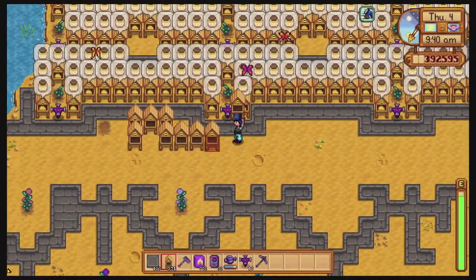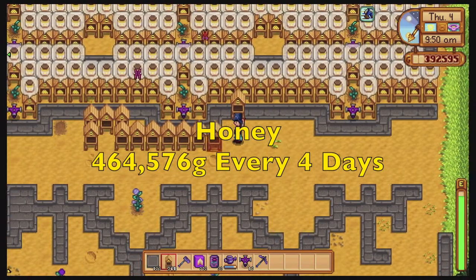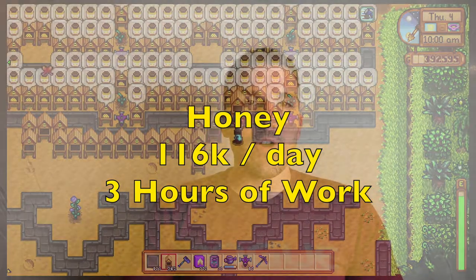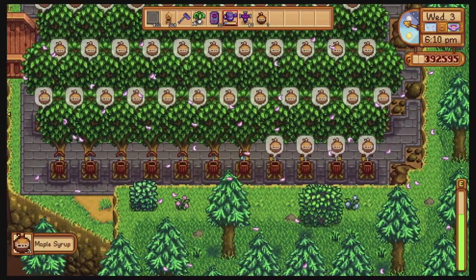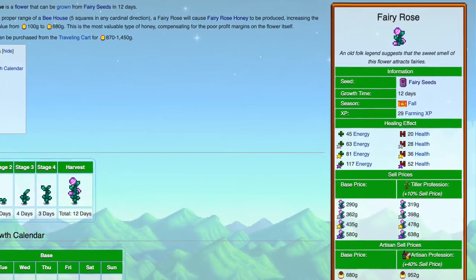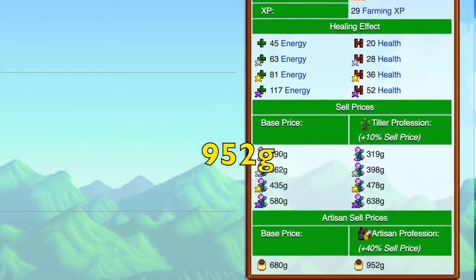So what's the solution? Let the buzzy bees do it for you. My plan allows for 464,000 gold every four days, or 116,000 gold a day, and only three measly in-game hours of harvesting. That's it. Step one: plant and tap a lot of maple trees — you're going to need 488 maple syrup for this, and that takes some time to get. What's the best way to have your beehive layout? Well, the best honey is fairy rose honey, which sells with the artesian profession for 952 gold.